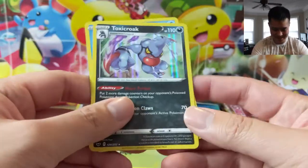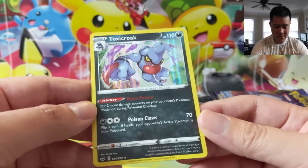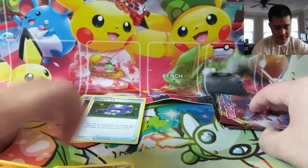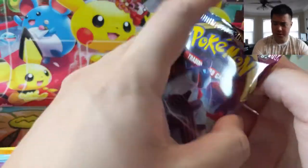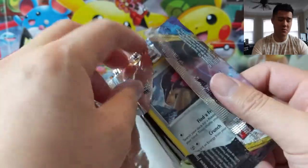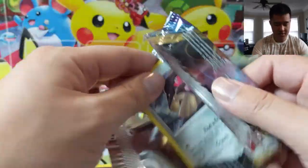Not a big fan of this turtle — Toxicroak. I believe this one kind of powers up poison with two additional damage counters for poison effects. I wonder if it's a stage one again. Cards like Seviper were kind of like one damage counter, but at least it was a basic and a little easier to set up.